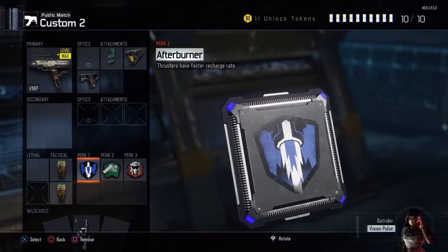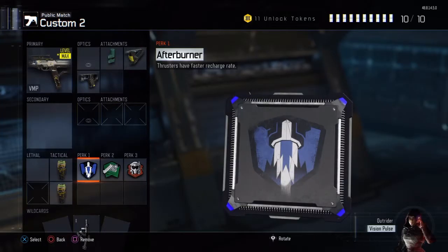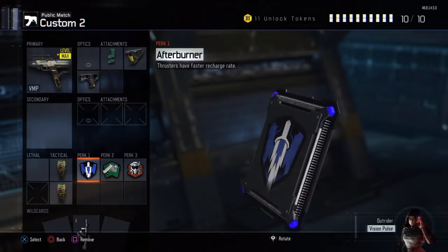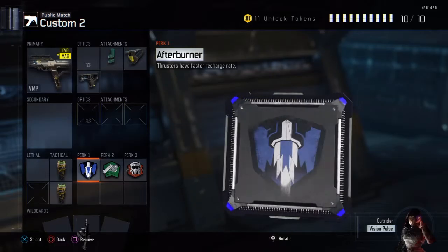First perk: Afterburner. I use this perk quite a lot just because I boost around so much and I'm able to get my boost faster than most people. So I'm able to either go after guys quicker, or I'll be able to run away faster.